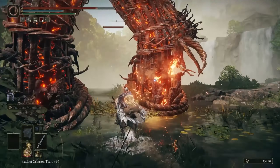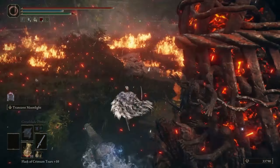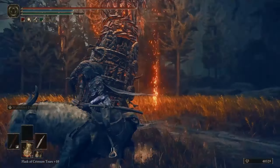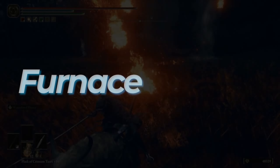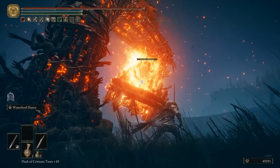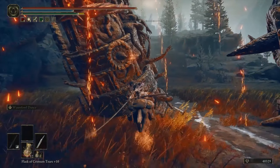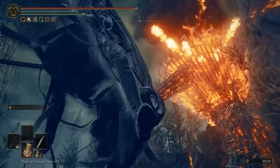These walking giant structures can be quite the challenge to take down, but we have a few tips on how to tackle each of these Furnace Golems. The first tip is to check whether the Furnace you're fighting is a normal Furnace Golem or one of the Armored Furnace Golems. The former will have simple rope wrapped around their legs and can be damaged by attacking these legs, while Armored Furnace Golems have metal braces and won't take any damage when attacked.